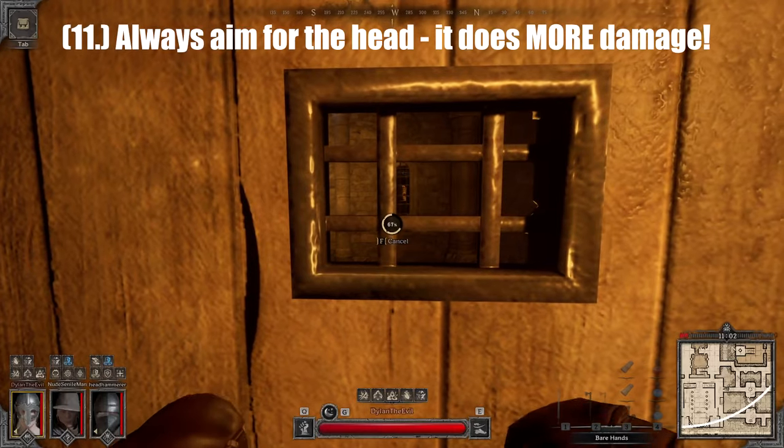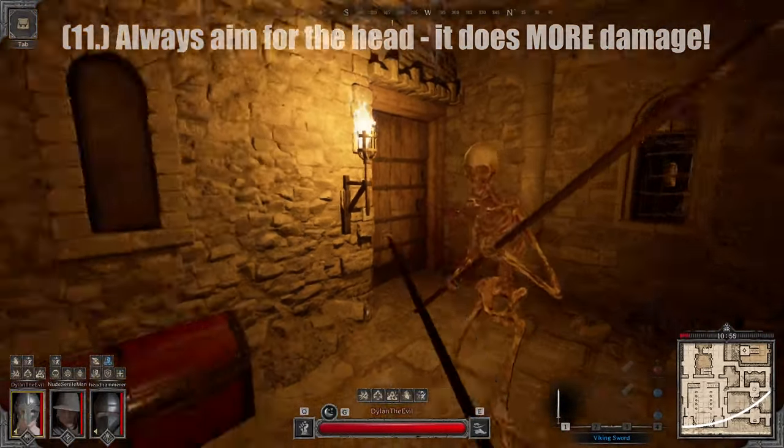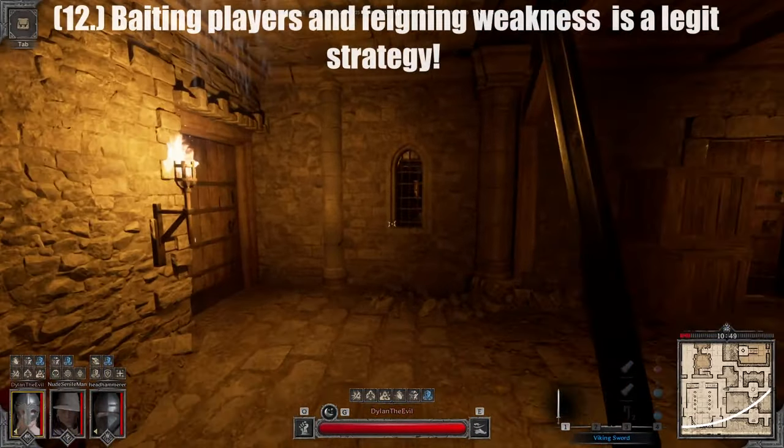Tip number eleven: aim for the head. It does more damage — it should be obvious, but it's worth saying. It won't always be possible, but make a habit of aiming for the head. It will make killing mobs easier and killing players easier. Aim for the head.